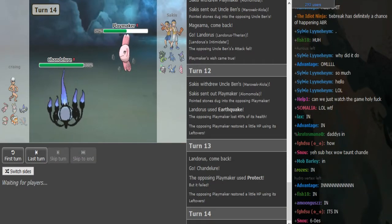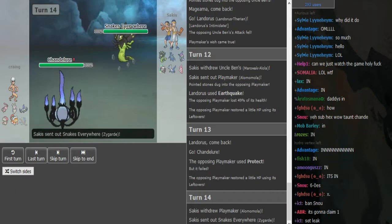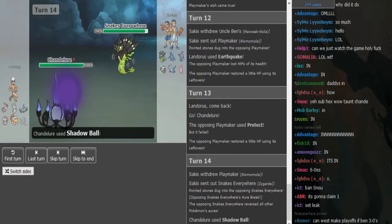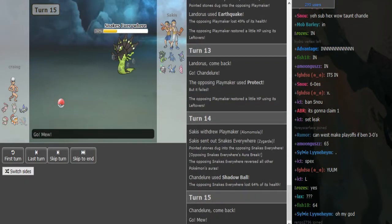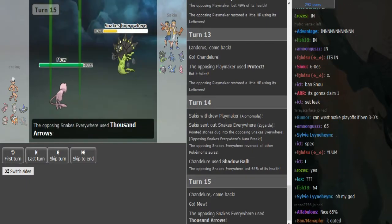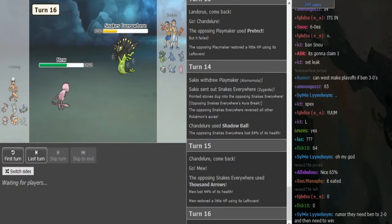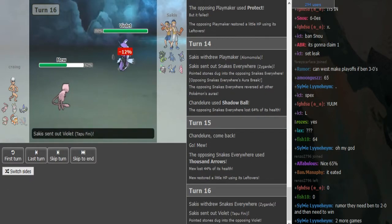He's gonna protect here. Chandelure — if it's Sub Calm Mind, that's an option. We saw the Greninja was Choice Scarf, so it's not gonna be Choice Scarf on Chandelure. This is either Choice Specs, Z-move, or Sub. That's Choice Specs — I was pretty sure the Z-move is on the Magearna, so Chandelure before it came out I was thinking it was either Specs or Sub Calm Mind.